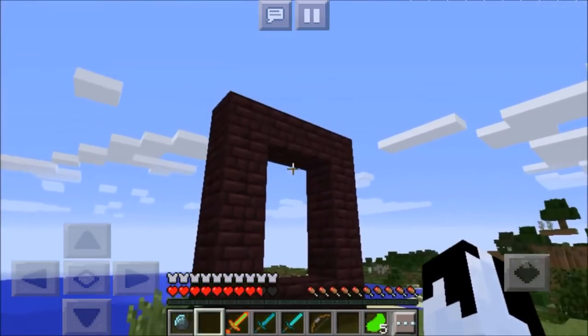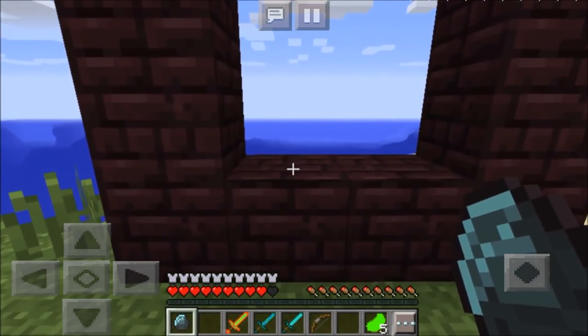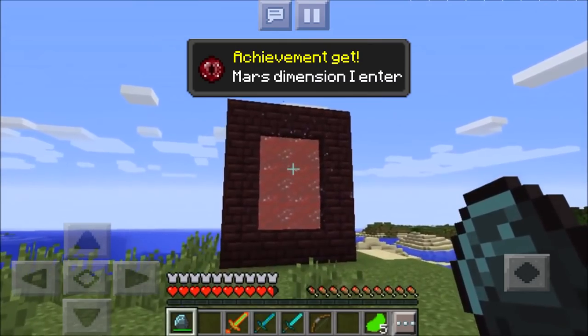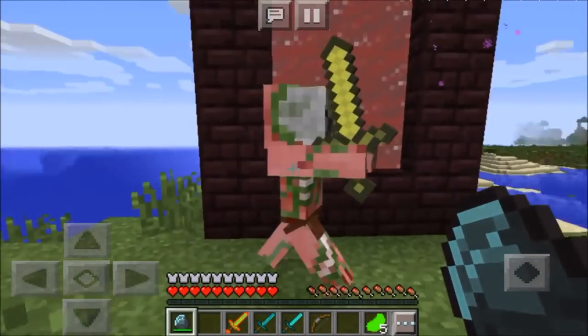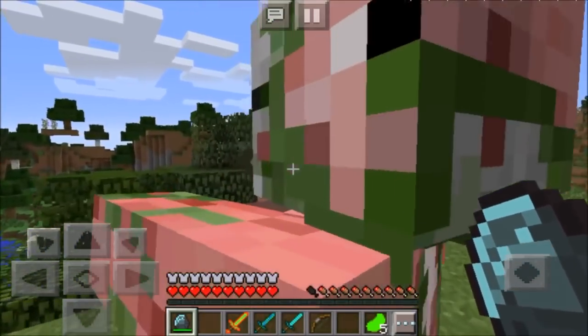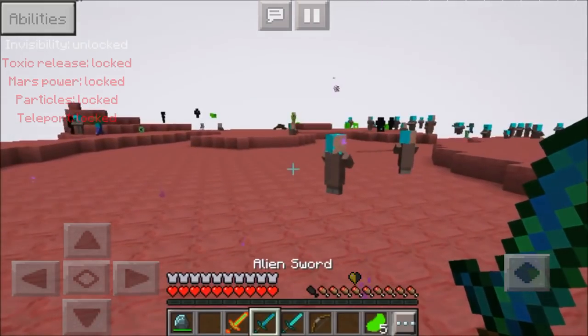Most of all, I can't believe I can enter this portal. There's a Mars portal item — you can't really get it right now, but the achievement is awesome. You can only get it by inventory hacking and stuff, but there will be a fix for that eventually. So as you can see we are now entering the portal.